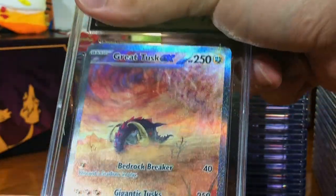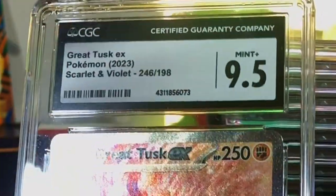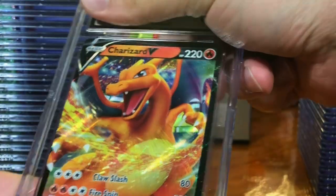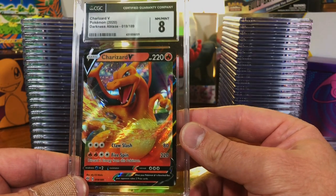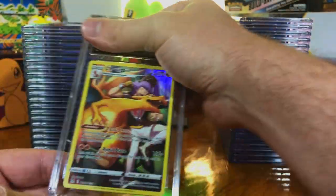Great Tusk EX Special Illustration Rare from Scarlet and Violet Base — I will definitely not complain about that. Charizard V, Darkness Ablaze — how is that an eight? Centering is way off.